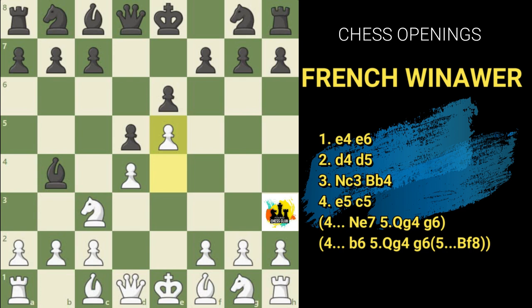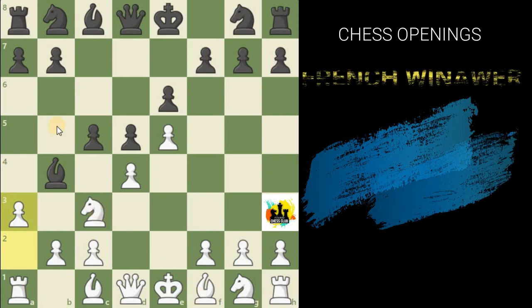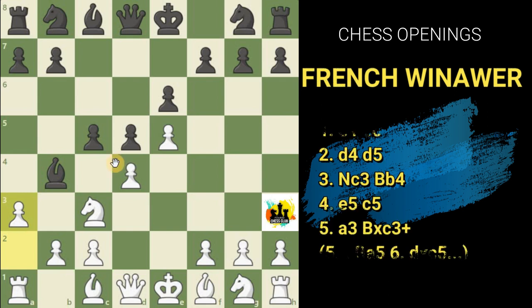The ideal move for black to defend against e5 is c5. Black can play aggressively, attacking the d4 pawn while also defending the bishop on b4. This leaves white having to attack the bishop by going for an exchange. So white will play a3. In response to a3, black has two variations: either exchange by taking the knight, or defend by moving to bishop a5.